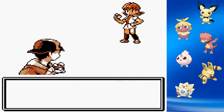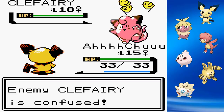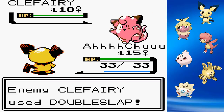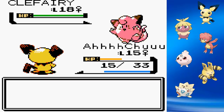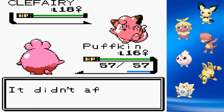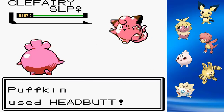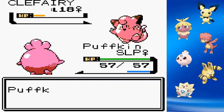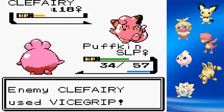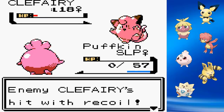With improved movepools it's time to take on Whitney, the Normal-type Gym Leader. Our levels are significantly lower than her Pokemon, but with a team of six I feel like we can make it happen. I start by giving Clefairy a Sweet Kiss, hoping it'll hit itself, but it hits me with Double Slap four times and I die. Next, I send out Puffkin to sing Clefairy to sleep, but it doesn't affect it and Whitney mimics my Sing. Eventually the Sing lands and I get off a couple of Headbutts, but Clefairy wakes up, puts me to sleep with my own Sing, then uses Metronome to get Vice Grip and Double Edge, killing me.